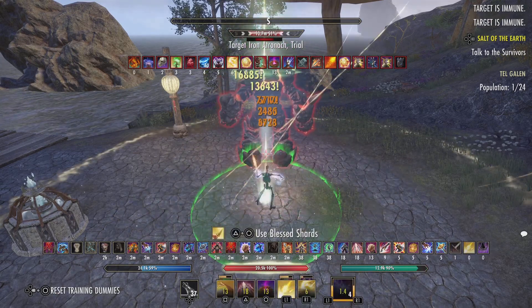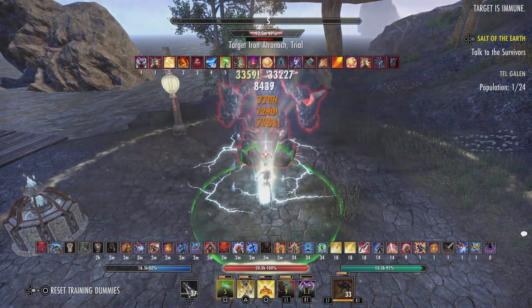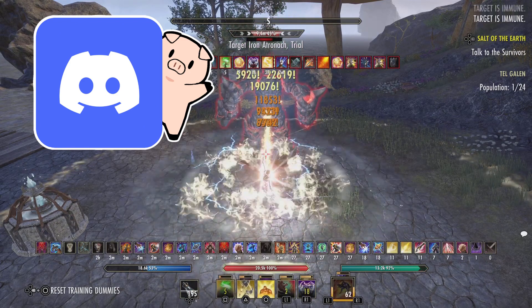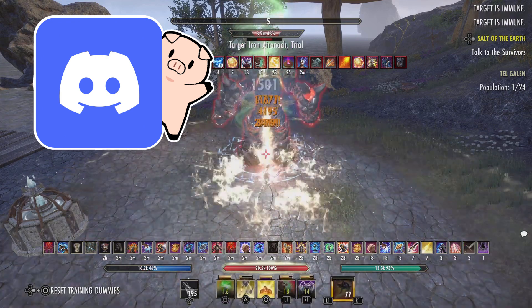If you want a budget build, Julianos and Order's Wrath are perfect choices. We opted not to use a mythic because Templars have inherent crit damage, but if you do need more crit damage, Harpooner's wouldn't be a bad idea — you could drop Zaan and run one piece Slimecraw to use Harpooner's. I think that wraps it up. As always, thanks for watching — if you have any questions, leave them in the comments or join our Discord, link is in the description.